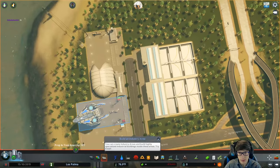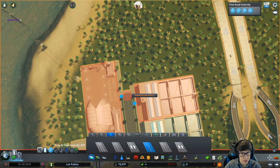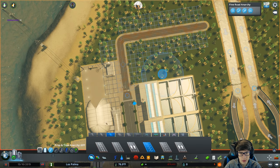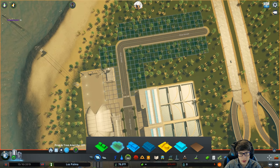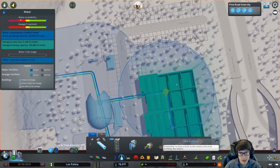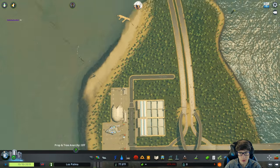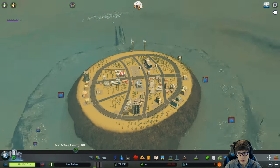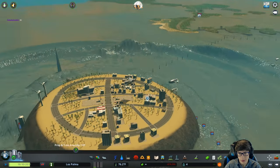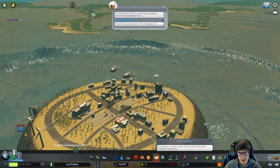I think we can pull this off with a strategy from a previous series. We'll put some zoning over here just to get people to move into the city initially, then after they move in they will move across to the bigger area. Let's see if that works — yep, here we go: four people, nine people, thirty people!